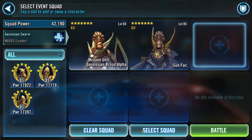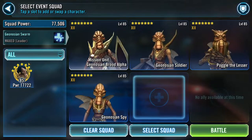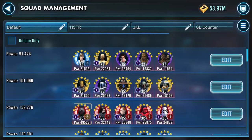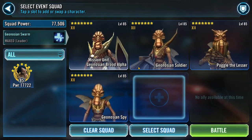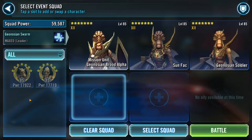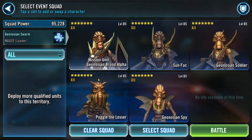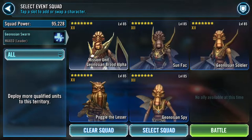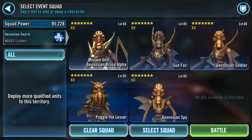Last thing — let me go select my squad. I have a certain order I've looked up. I want Sunfac and Brood Alpha next to each other to tank, then Geo Soldier, then Poggle, then Spy. This way we're applying Tenacity Down before Poggle attacks in the turn order, so hopefully Poggle can land his ability blocks after Tenacity Down is applied. Geo Soldier plays Tenacity Down, Poggle ability blocks, and Spy just hits really hard.